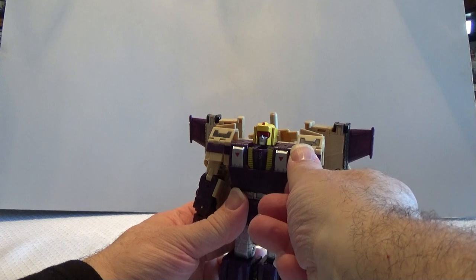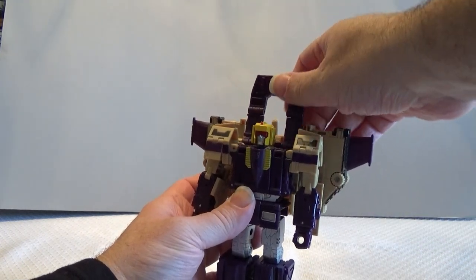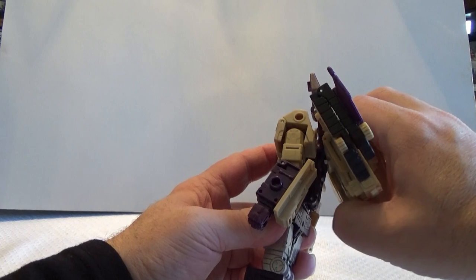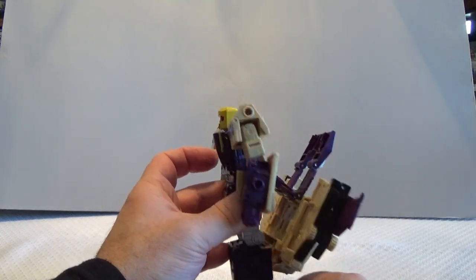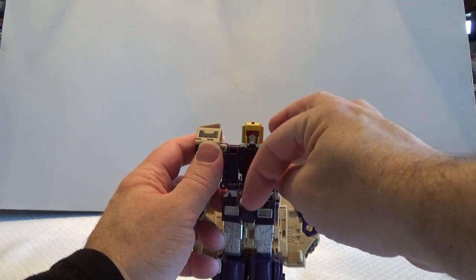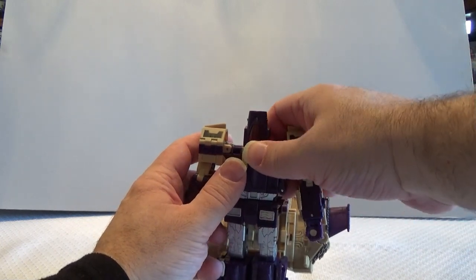To do that, first thing we do is we pop his chest panel free. Then we're gonna fold it up over his head like so. We'll come here to the side and raise up the entire back unit like so — it'll hang loose here on him but that's okay. Then the next thing we do is we open up the chest plate here, rotate it around so it brings out the airplane cockpit, and then close it up.